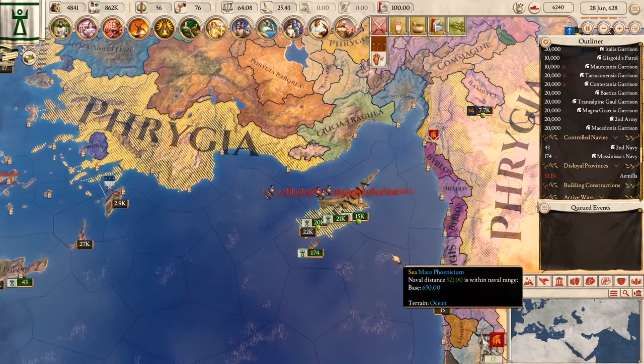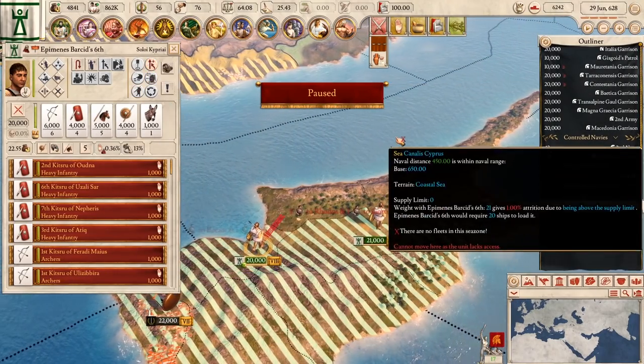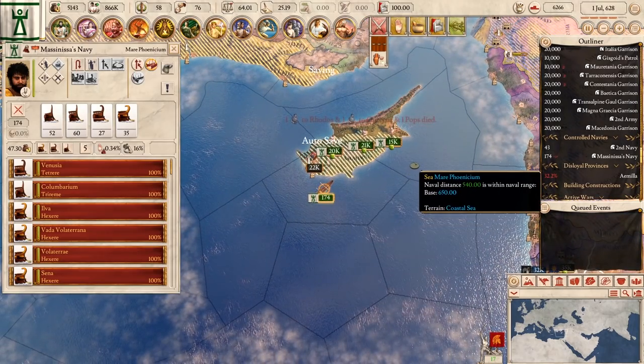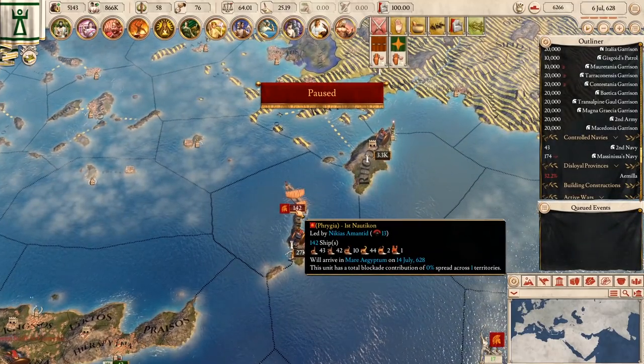Our war score is going up a little bit and we're also stealing pops, though I don't really want the pops to be honest. Then there's the Phrygian Navy — there it is. 142 ships. I'm going to go balls to the wall and go for it, because we're 100% healed and we also have this navy here that can come out and help.